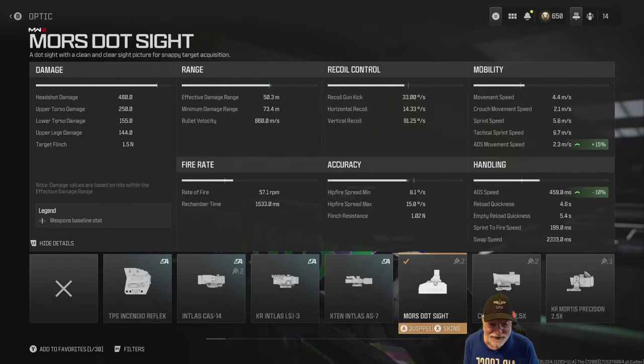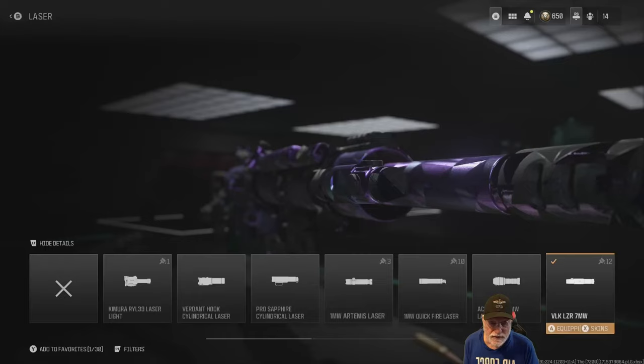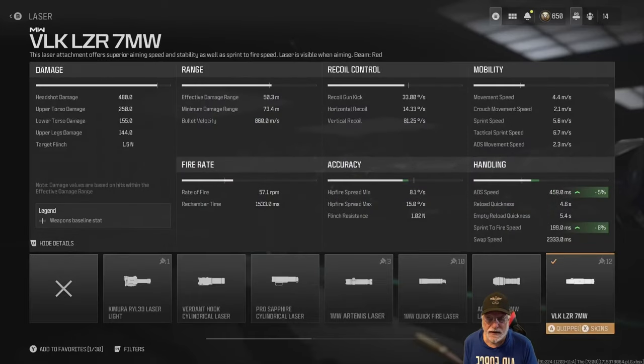The Moors Sight increases ADS movement speed by 15 percent — that's 2.3 meters per second as a composite of all attachments — and it helps ADS speed by 10 percent. The VLK LZR 7 milliwatt laser: grandpa doesn't like lasers in general, but this one helps ADS speed by 5 percent and sprint to fire speed, contributing to that 199 millisecond composite.